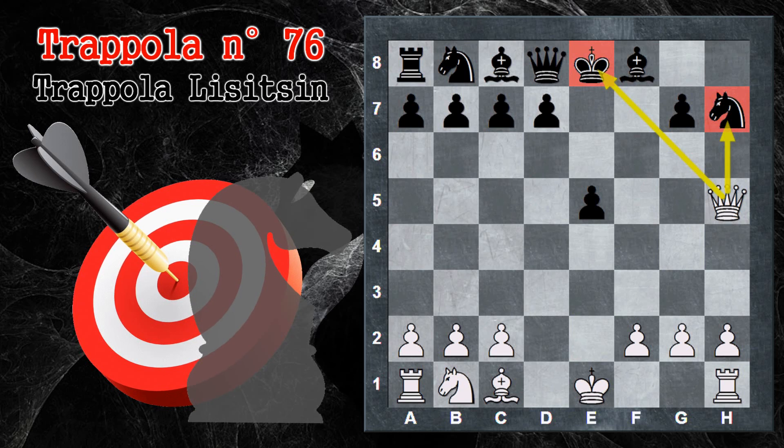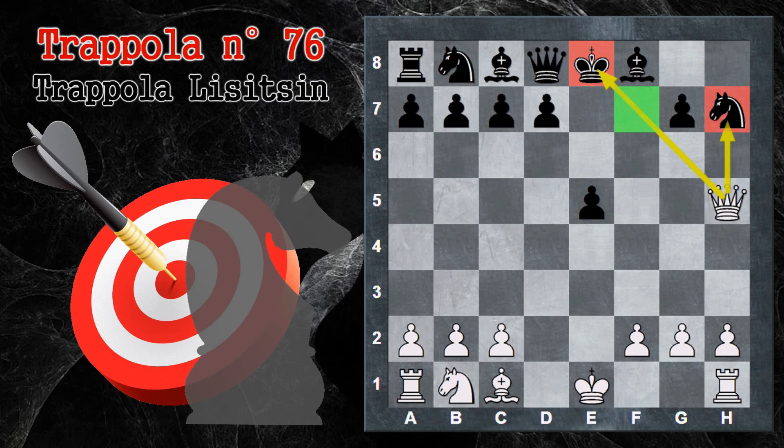Quindi ecco qua il gambetto Lisitzin: se giocate la difesa olandese, occhio perché come sapete bene ci possono essere problemi sul lato di re grazie all'apertura della casa F7. Quindi siate consci di quello che fate, conoscete anche queste varianti che possono essere mortali per il nero. Per questo video è tutto, ci vediamo al prossimo, a presto e ciao ciao!